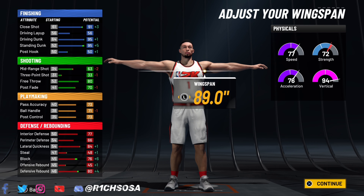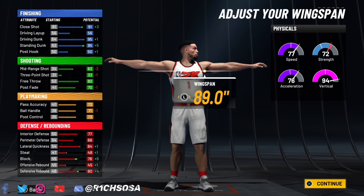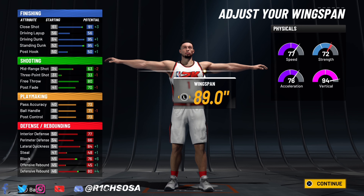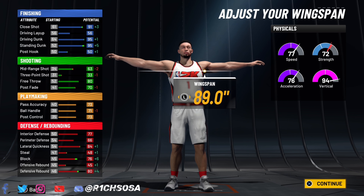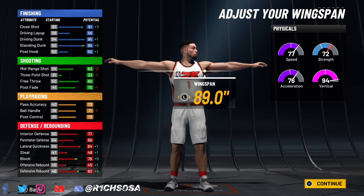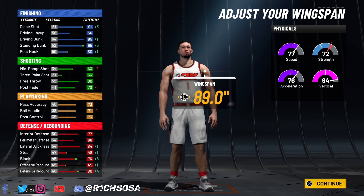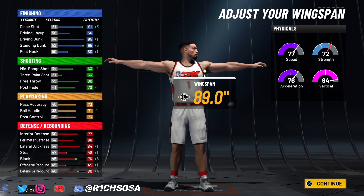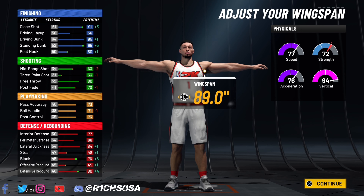For the wingspan, put this to 89.0. You're still going to be able to shoot with a 63 mid-range — mid-ranges are not hard with boost. Grinding this build out to 99, close shot will be a 99, driving dunk 99, and the standing dunk a 99 as well. You will also be able to speed boost with this build, especially when you get boost. Run with a teammate that has Dimer, and on top of that, consider the boost you get from the takeover.